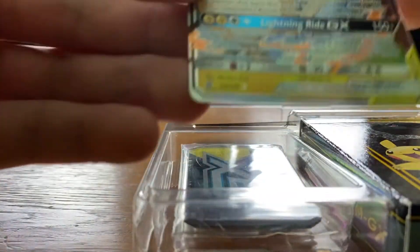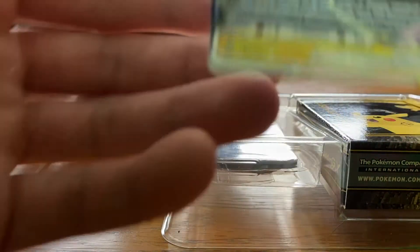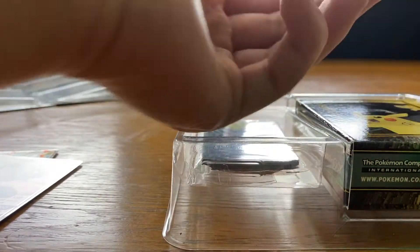Here we have the Raichu — an Alolan Raichu. And then we get two Pikachu and Zekrom cards. Pretty neat — promo cards.